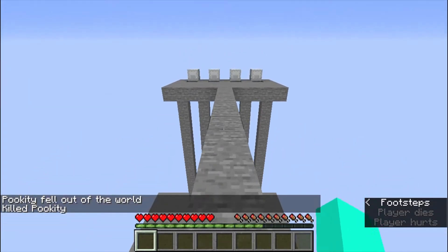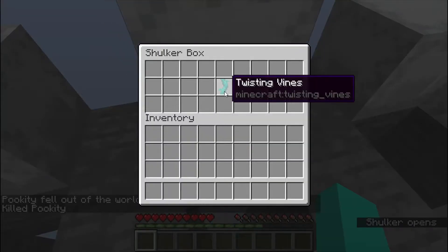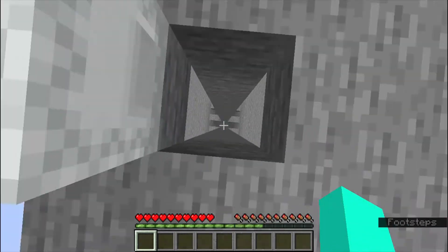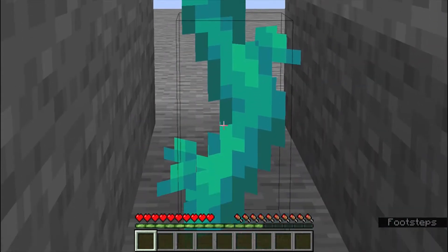Now, the next way to fall and not die is Twisting Vines! It's a new vine type that was introduced in the Nether update that grows up from the ground and can save you no matter how high up you fall from!